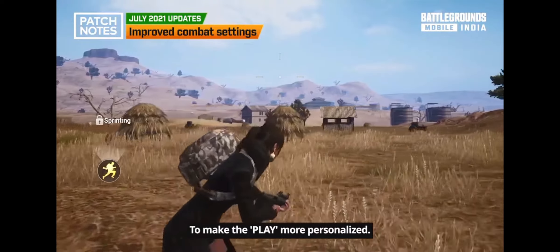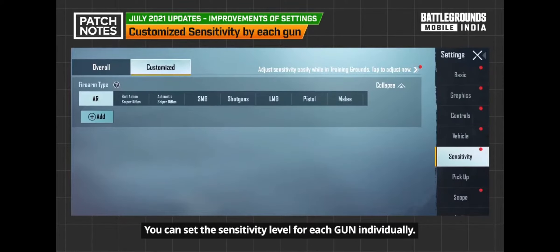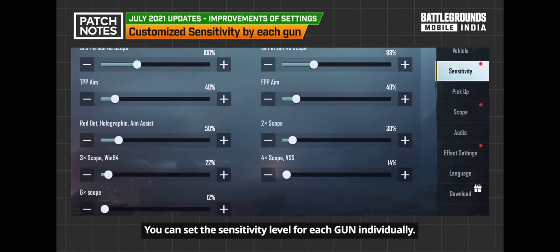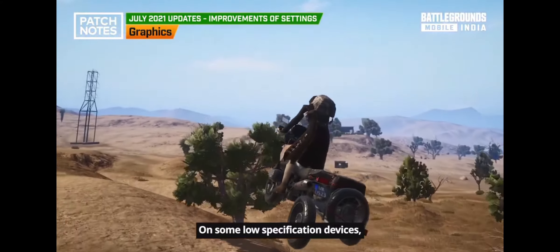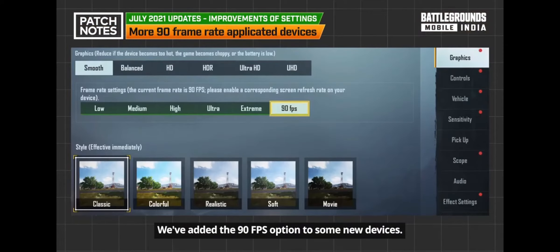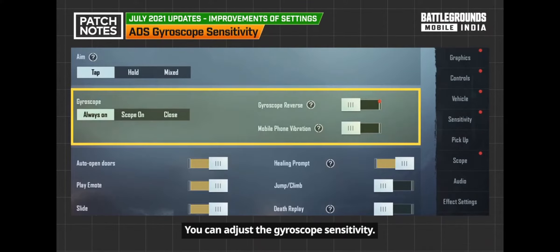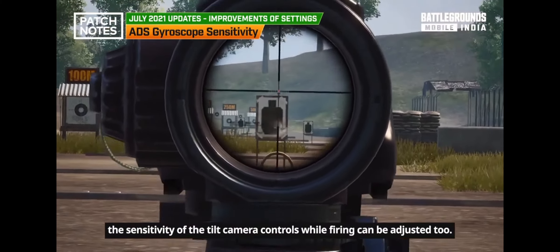To make gameplay more personalized, new settings options have been added. You can set sensitivity individually for each gun, copy and modify gun sensitivity, and store preferred settings in the cloud. A graphic option lower than smooth has been added for low-spec devices, and a 90fps option has been added for some new devices. You can also adjust gyroscope sensitivity when activated, as well as the sensitivity of tilt camera controls while firing.